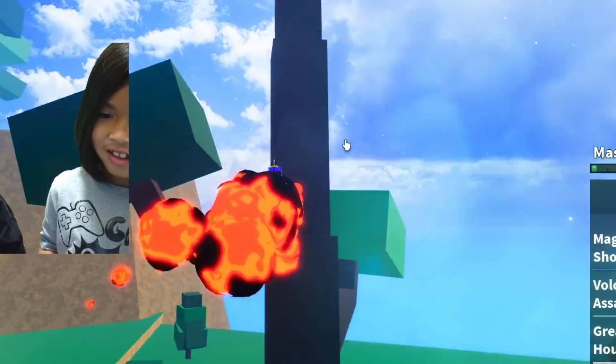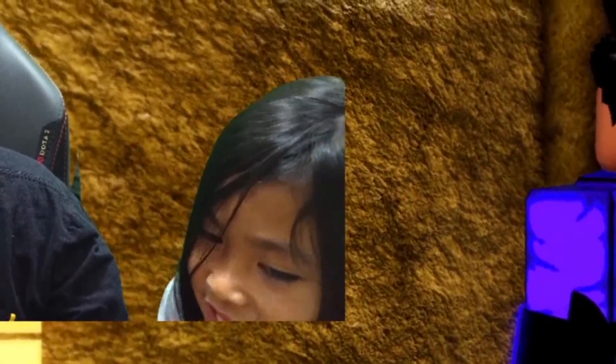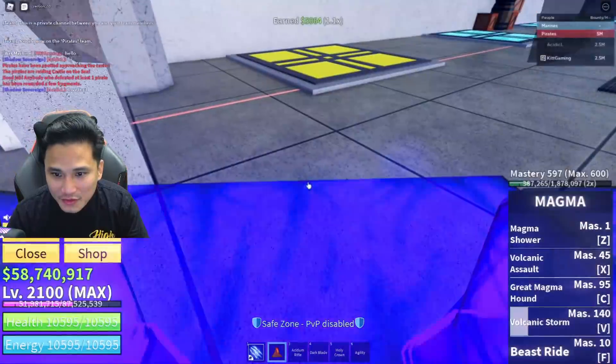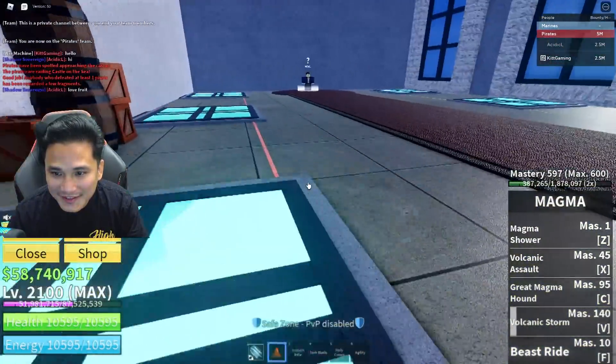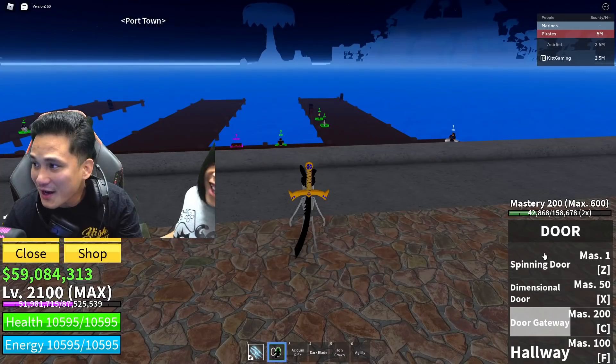Now let's check out the beast ride — I believe I can fly. Looks kind of the same. I'm surprised he didn't take the chest. Oh look at that shiny chest — this is a shiny chest! Look at this — the love fruit! I can see right through it, I can see my hands.